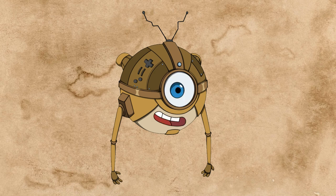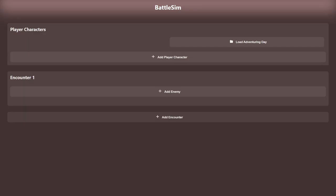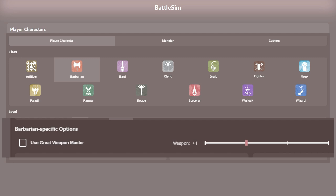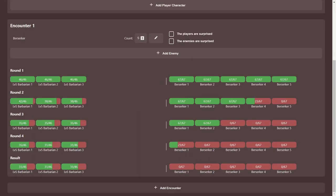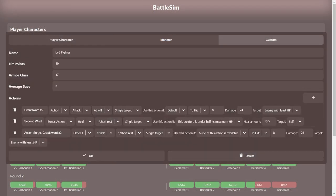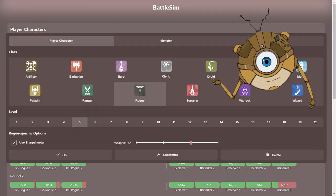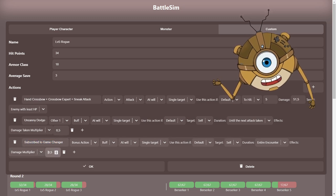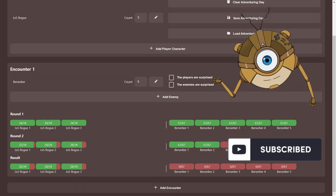The most common complaint I hear about challenge rating is that the system seems to always underestimate the players, but when you dig a little deeper, this is almost always the reason why. So wouldn't it be cool if this little encounter simulator also let you input a bunch of customization options — like whether or not a fighter is using the Great Weapon Master feat — and those actually had an impact on the result of the simulation? So that's just what I did. And in the case where those options are still not enough, you can go into the advanced customization mode, which gives you access to a whole lot more. You can use that to tell the simulator about custom items you've given your players, or subclass features that have a huge impact on the game.